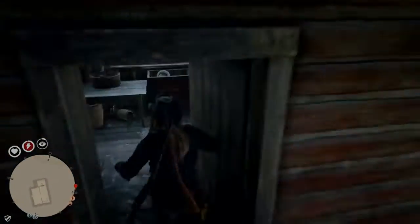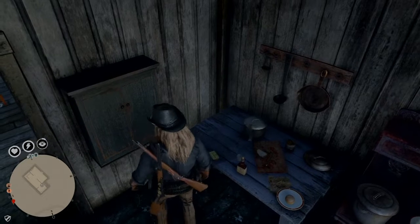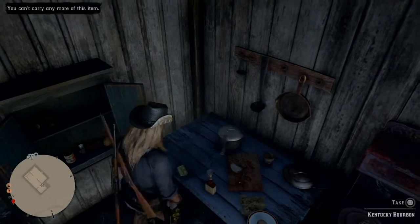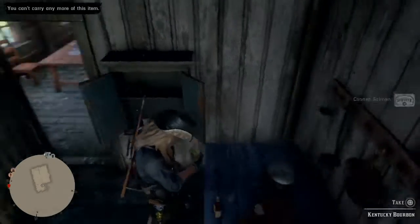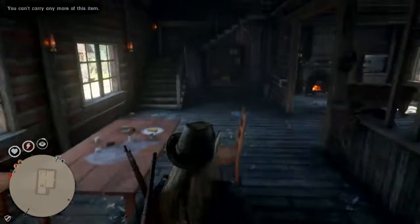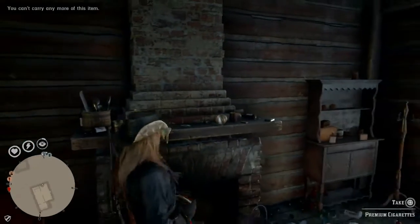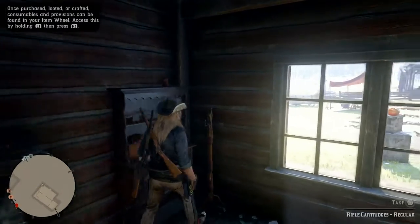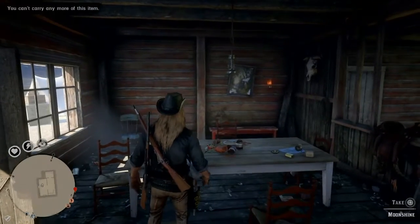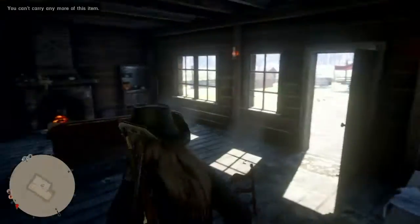Run through here — you can pick up supplies. Open this cabinet up, leave it open, don't close it. Take the salmon, take the canned food, take the bourbon, take the chunk cheese or bread — don't close that cabinet. Run over here — there'd be cigarettes, potent tonic. I'm full on rifle cartridges. Go here, take the moonshine. You can go here and I think these are repeater cartridges.